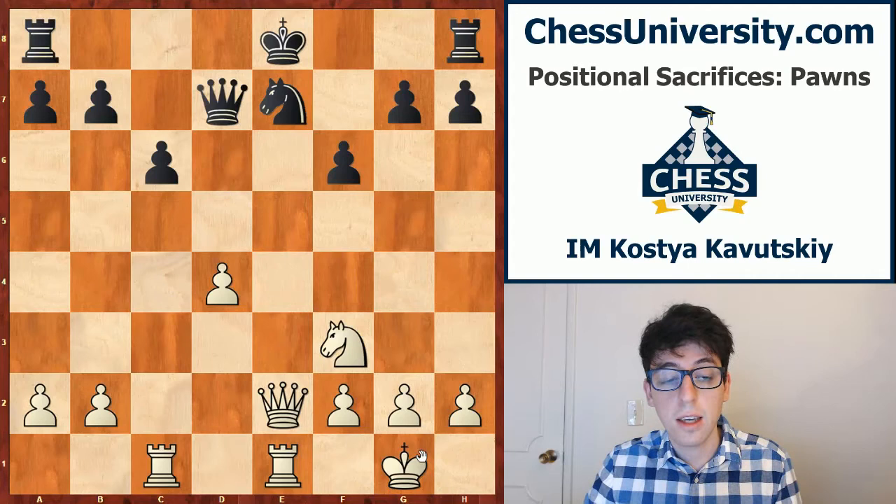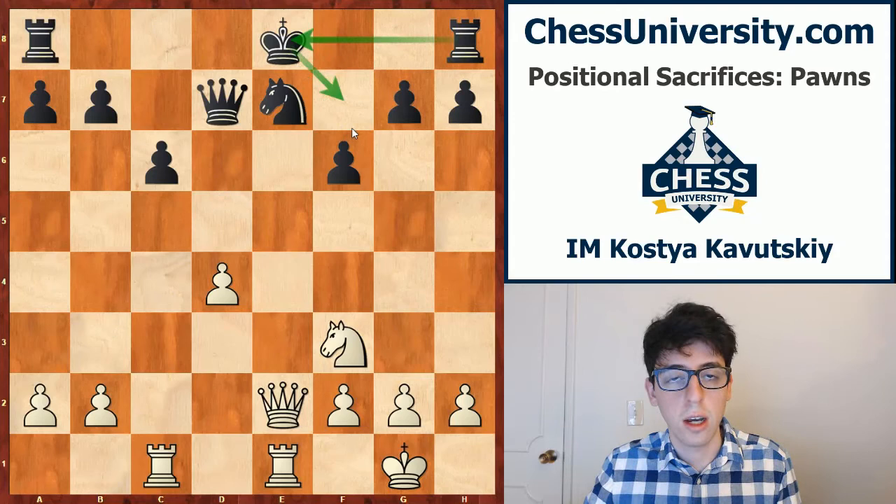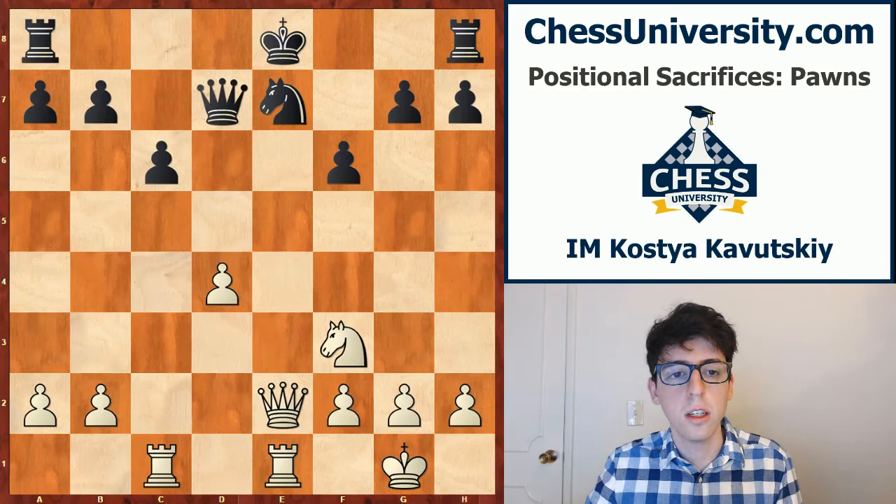White's position is already pretty good. His king is castled, his rooks are connected, and he has a nice lead in development. But if given time, black is ready to play king f7 and bring his rook to e8 and start consolidating by challenging the e-file. Steinitz realizes he needs to act quickly to seize the initiative, and he sacrifices a pawn with the advance d4-d5.